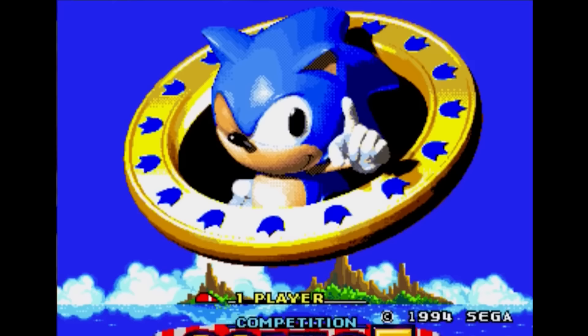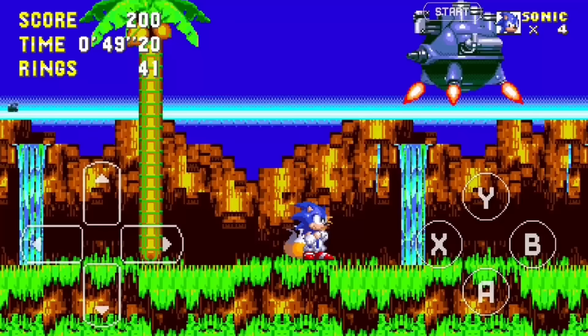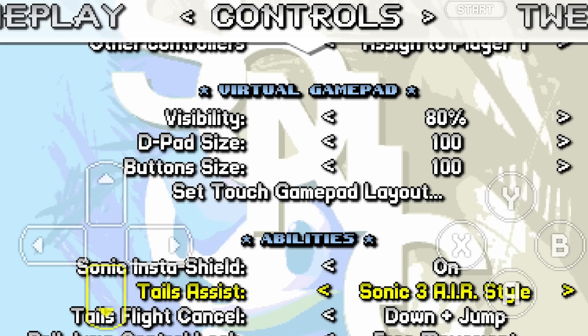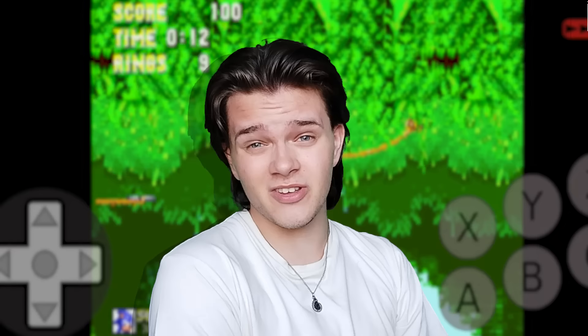You might be asking: what about Sonic 3? This game hasn't been released officially on mobile, and you'd be correct. But fortunately, there is a mobile port of Sonic AIR, which is a complete remake of Sonic the Hedgehog 3 and Knuckles. The game is a feature-complete version of Sonic 3, including the ability to switch out tracks, a level select, and even switching out abilities. The link to the APK file will be found in the description down below. Alternatively, you could just emulate the game, but that does mean that you are boring.